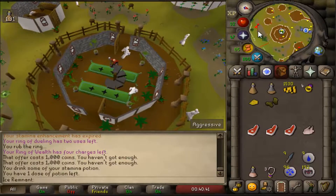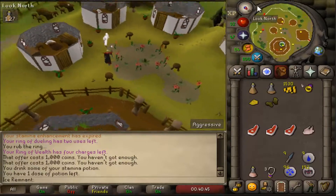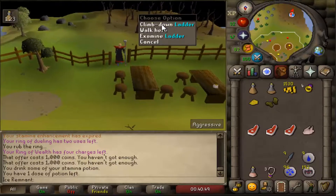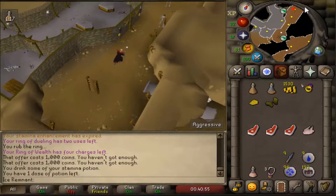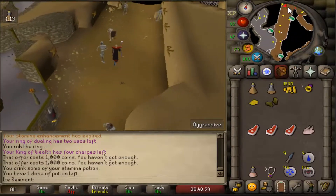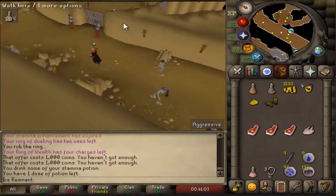Head back downstairs and go to Taverly dungeon. Run north until you see a gate to your east. Get through the gate and use every meat on the cauldron.